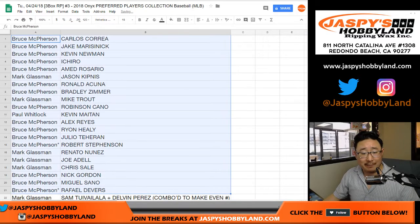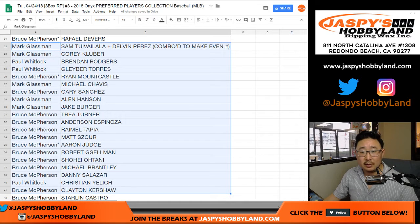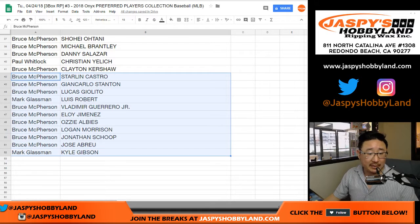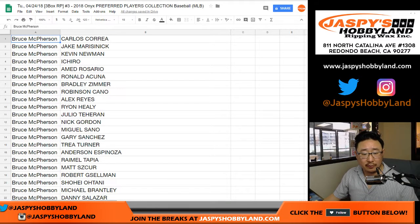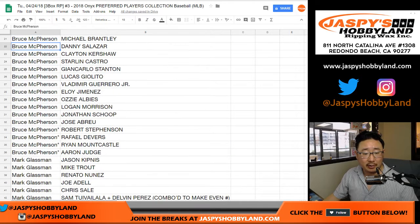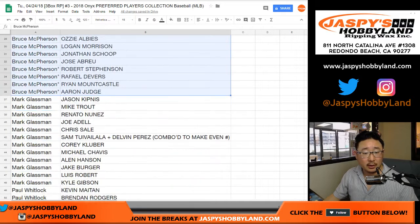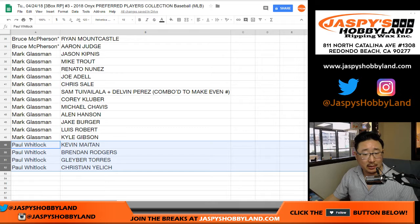As usual, I'm not going to read off everything right here, but I'll show you the list as it is. Looks like Bruce with the Otani spot as well. And then I will alphabetize by your first names. So Bruce, there are all of your players right there — a lot of players for Bruce, including those last-spot mojo players. And Mark — there are your players. And Paul Kuhl-Whitlock — these players right here. Gleyber Torres just got called up.